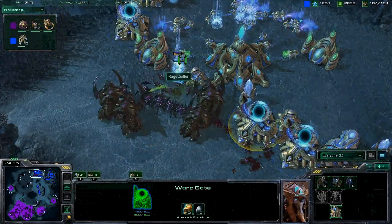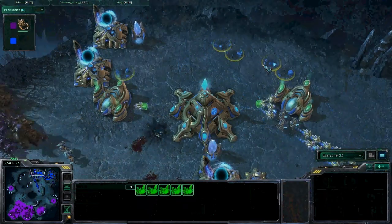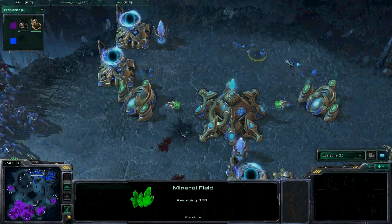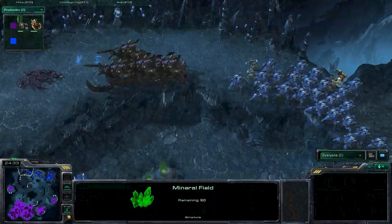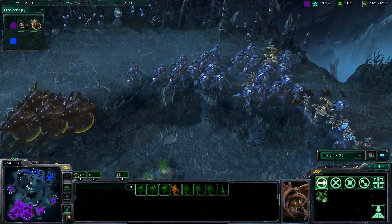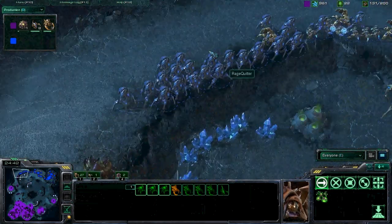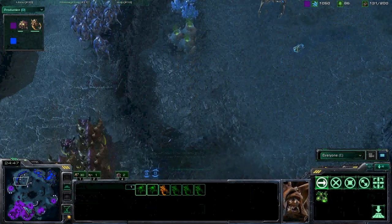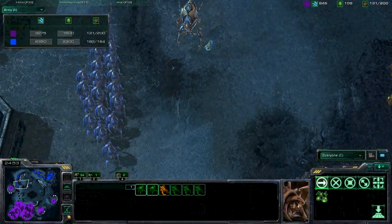He's coming into this second base, this natural. He's doing quite a bit of damage making all the probes come off the line. Rage has almost no minerals left at his natural — he was completely mined out at his main. What he really needs to do is either get up an expansion and defend it, or really what would be best is to just go all in and kill Smutna. Because Smutna is still down by 30 in army size.